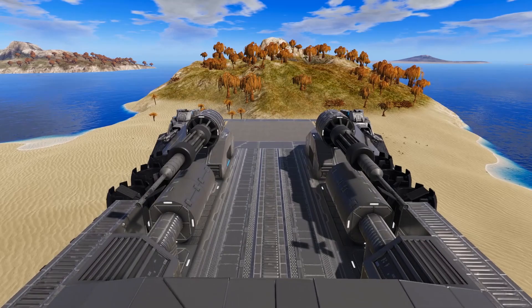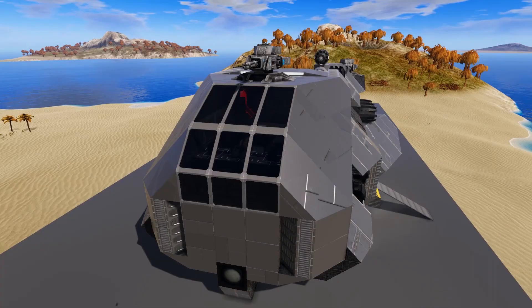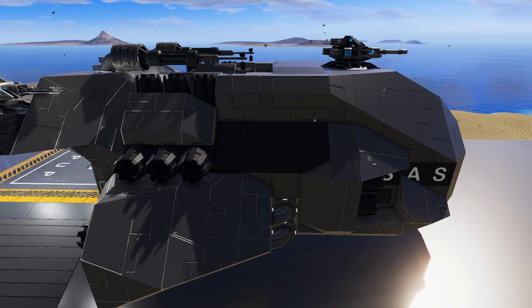Welcome everyone to another Empyrean Workshop Showcase. Join me today as we take a look at the Spaeth Early Survival Capital Vessel. Today's design is called the Spaeth Early Survival and it is an unlock level 10 size class 1 capital vessel coming to us from creator Excalibur.